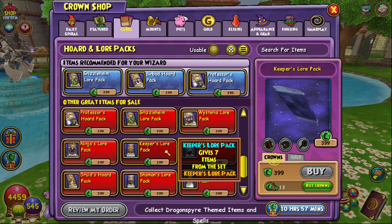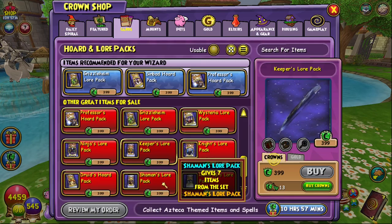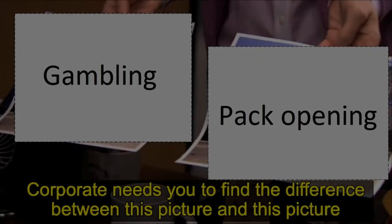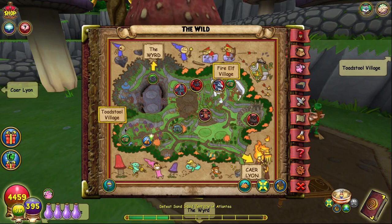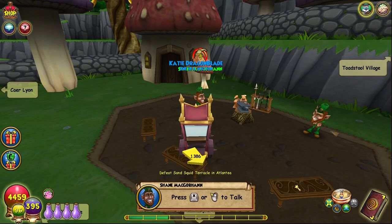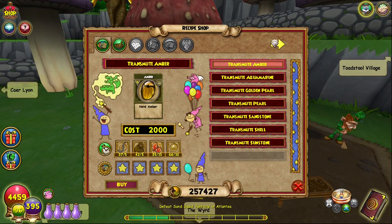Meanwhile, other people try to open packs, either to get Amber or in the slim hopes that the spell they're trying to craft will drop. Finally, some clever wizards try to transmute for Amber with a recipe which can be bought from Shane McGobbin in Avalon, but even these reagents are hard to come by, so we've hit another annoying dead end.